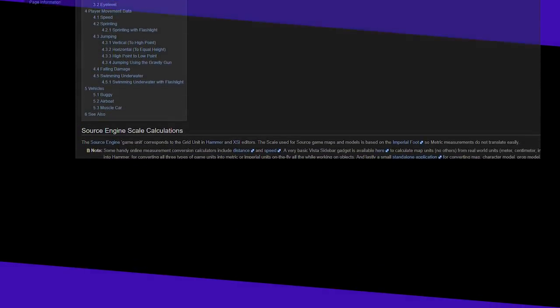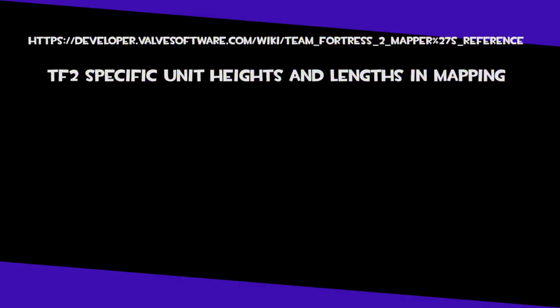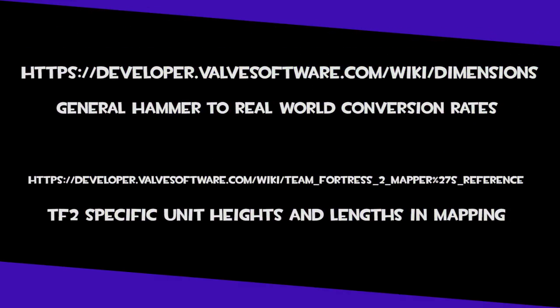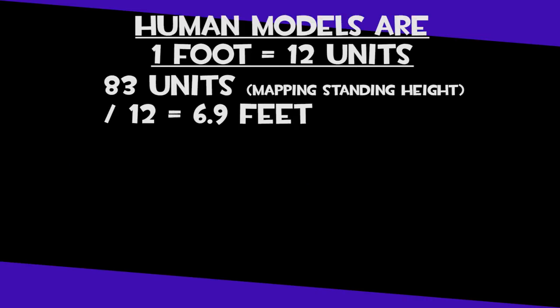The Valve developer wiki has some information regarding units to real-world measurements and hammer unit sizes of TF2 player models and buildings. I'll link them in the description, but be warned, the conversion is a bit off. It seems that all TF2 classes at their full height are either 7 feet tall or 5 feet tall. Either way — what?